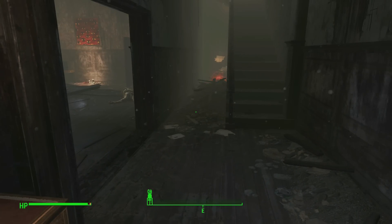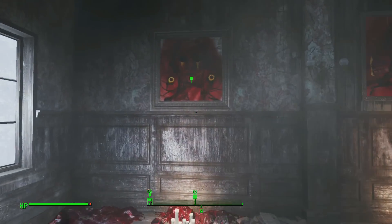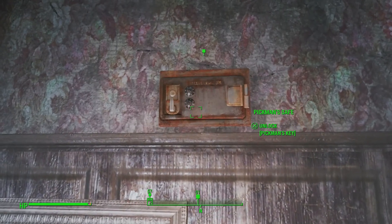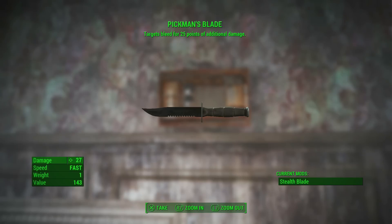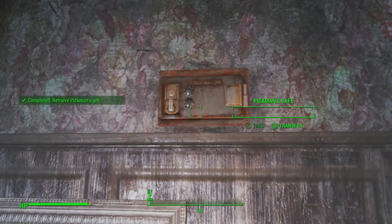My understanding is that he's been tricking raiders and killing them and using them as artwork. Now I'm going to claim the reward - you will not actually get the quest until you get to the end. Here is the unique weapon: Pickman's Blade. It causes targets to bleed for 25 points of additional damage, which is really good for a melee weapon, and it's a knife so it swings really quick.